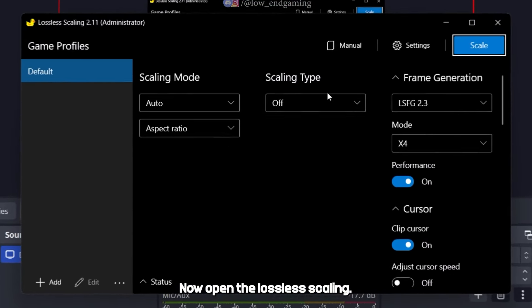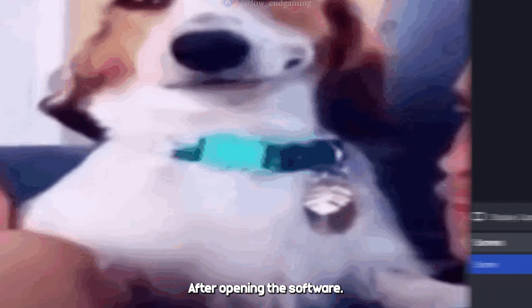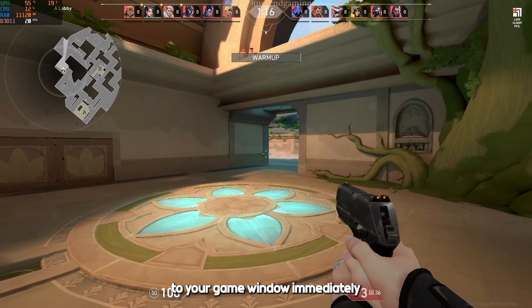Now open Lossless Scaling. Well, this software is paid, but you know how to get it for free. After opening the software, don't panic — just copy my settings as they are, nothing else. After changing the settings, click on Scale and switch back to your game window immediately.